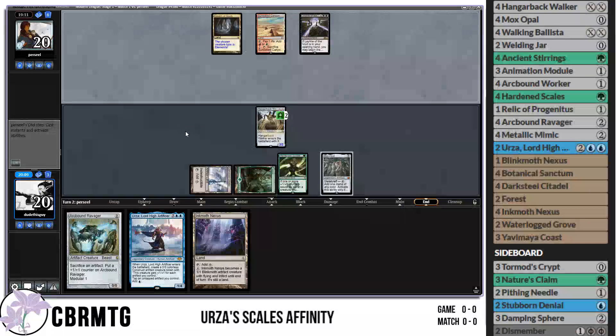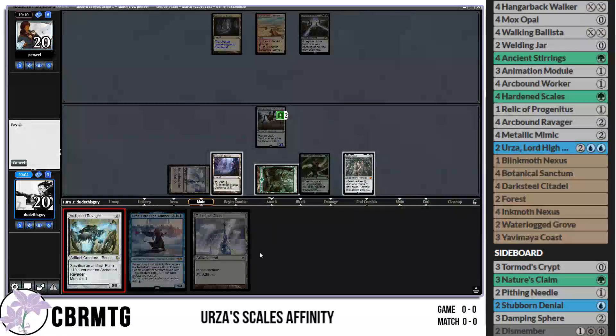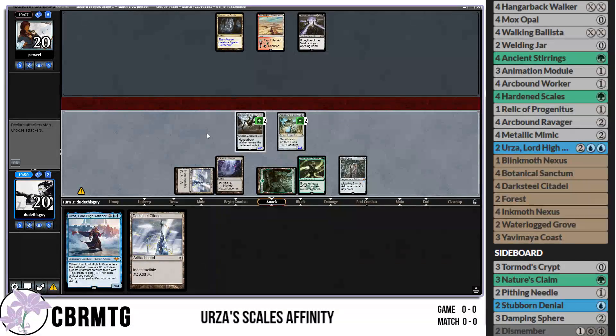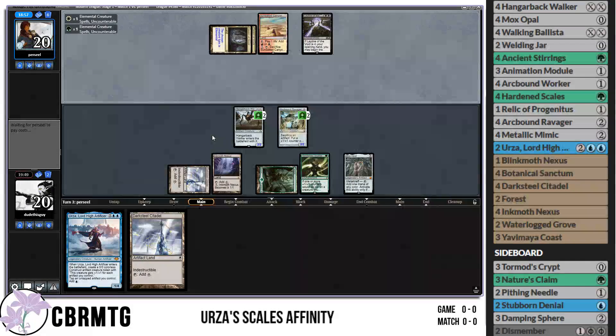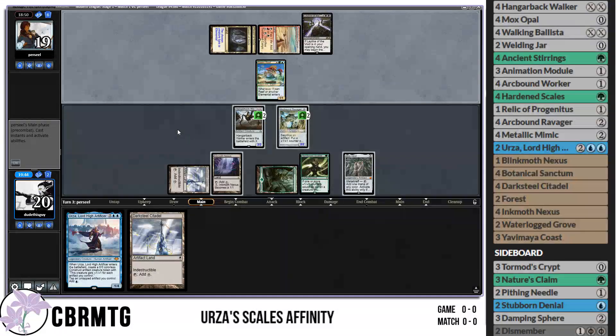Now it's kind of hosing us because our Hangarback Walker doesn't get triggers when it dies with Leyline out, and our Arcbound Ravager also doesn't get modular triggers. Hopefully they kept a bad hand to justify it. I think we're going to pass and tick up Hangarback Walker. I'm going to try to be as mana efficient as possible. Ticking up Hangarback in response to a removal spell — I guess you don't actually get anything because of Leyline of the Void. Good card. Just a Risen Reef for our opponent — which killed us last game. Pretty slow start from them, which is good. We'll tick up this sucker.